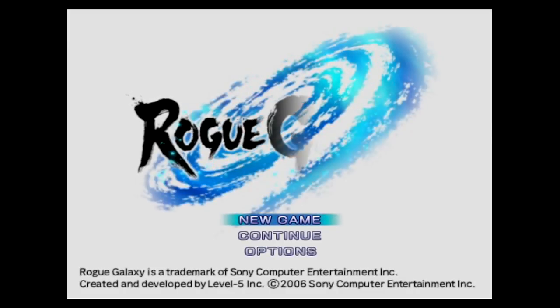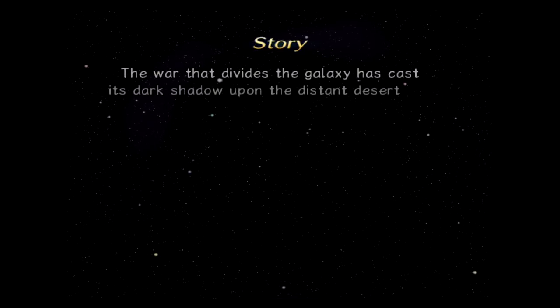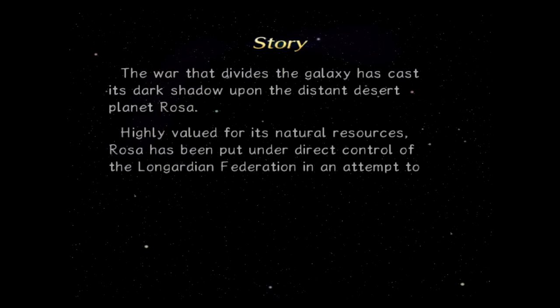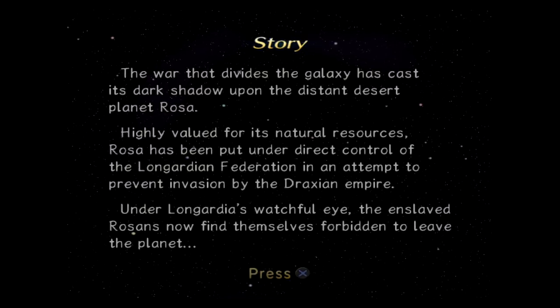Let's check out Rogue Galaxy for the PlayStation 4. This game was originally released in 2006 by Level 5 for the PlayStation 2. I really like Level 5 games — they put out pretty good stuff, including recently Yokai Watch for the 3DS. The story so far: the war that divides the galaxy has cast its shadow upon the distant desert planet Rosa, highly valued for its natural resources. Rosa has been put under direct control of the Long Guardian Federation in an attempt to prevent invasion by the Draxian Empire. Under Long Guardia's watchful eye, the enslaved Rosans now find themselves forbidden to leave the planet. Let's check out the first cutscene of the game.